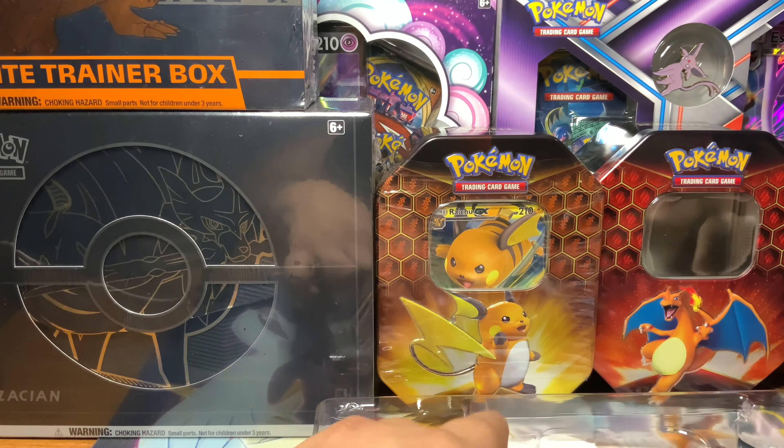Sorry if anybody actually likes this terrible design, but I actually like the original Golem a lot - this is just kinda stupid. But a hit is a hit, I'll take it. Crimson Invasion coming in clutch with the first pack magic.